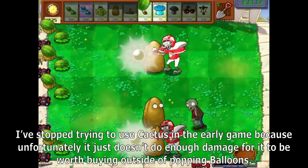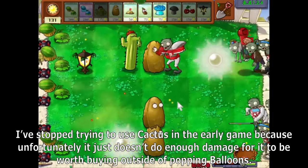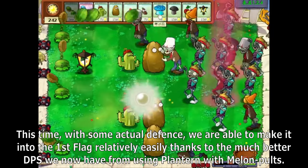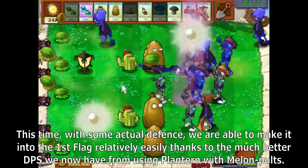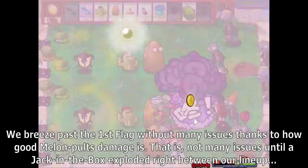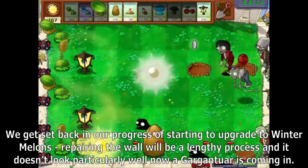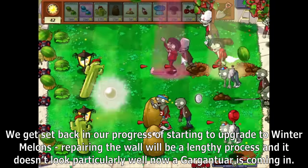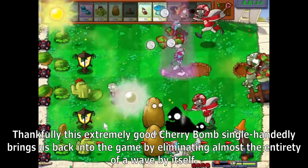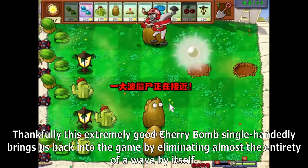I've stopped trying to use Cactus in the early game because it just doesn't do enough damage outside of popping balloons. With some actual defense, we're able to make it to the first flag relatively easily thanks to the much better DPS from Melon Pult with plant turn. We breeze past the first flag without many issues — that is, until a Jack in the Box exploded right between our lineup, setting back our progress of upgrading to Winter Melons. Repairing the wall will be a lengthy process. Thankfully, an extremely good Cherry Bomb single-handedly brings us back into the game by eliminating almost the entirety of the wave.